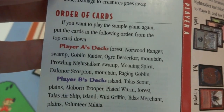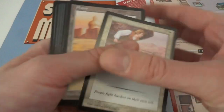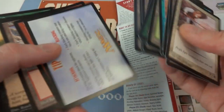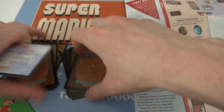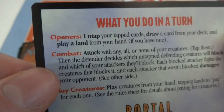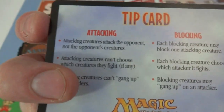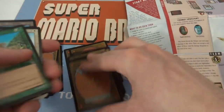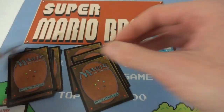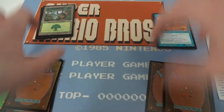Order of cards: if you want to play a sampler game again, put the cards in the following order. It tells you the order of the decks. Oh, it looks like this splits it in half right here — I assume those are the decks. What's this tip card? "What you do in a turn" — openers, attacking, blocking. So I've got one deck and the other. I believe these are the hands that they want you to have.